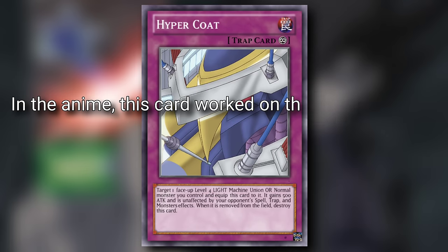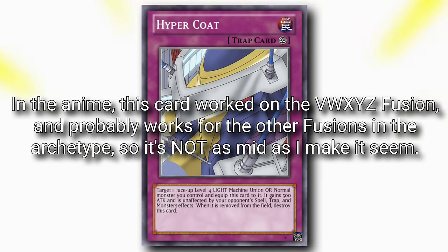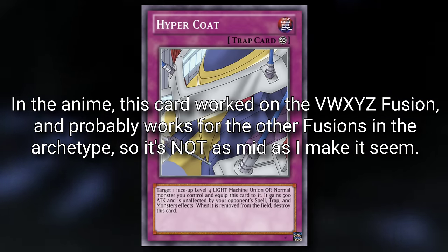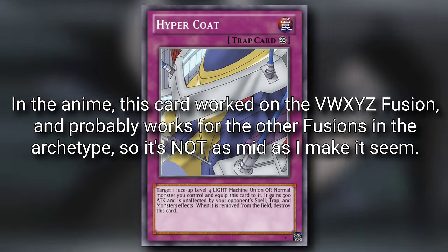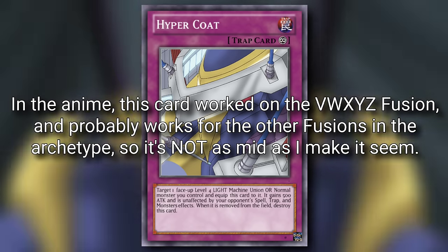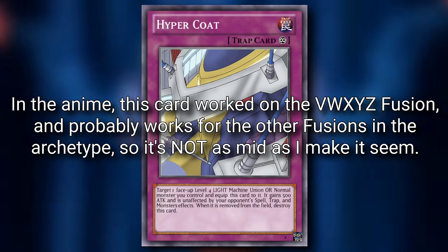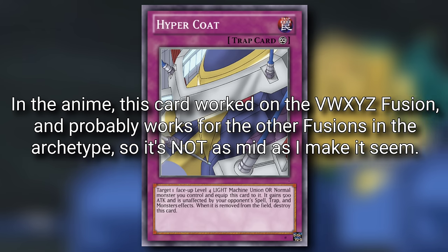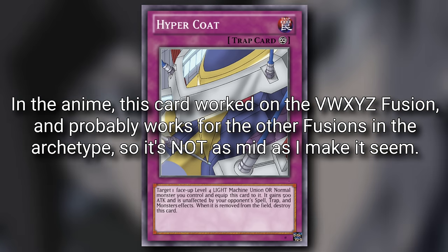Hyper Coat equips a VWXYZ material to this card. It gains 500 attack and is unaffected by your opponent's spell, trap, and monster effects. When it is removed from the field, destroy this card. I get what it's trying to do and I'm not mad at it, but rarely do you want to be in the position that you weren't able to go into your fusions with this specific deck. Your goal isn't to sit on an X Head Cannon or a W Wing Catapult. It comes in handy in a pinch but I really can't see this having been run during the early days of XYZ or any time after.